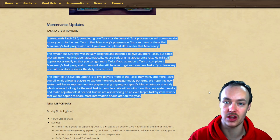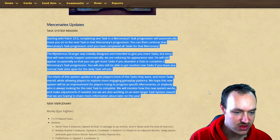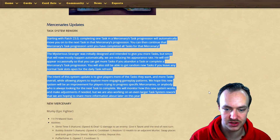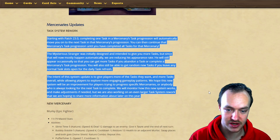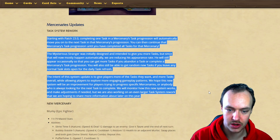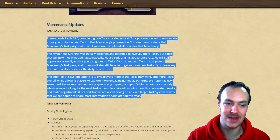When it goes live you're going to end up just having tasks upon tasks, which is huge for coins. The intent of this system update is to give players more of the tasks they want and more tasks overall, while allowing players to explore more engaging gameplay patterns. They will monitor how this new system works and make adjustments if needed, but they are also working on an even larger task system rework to share more information about later this year.